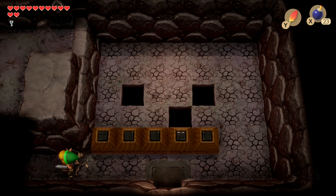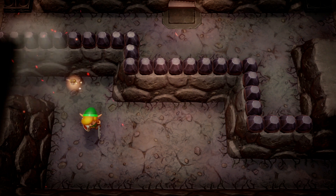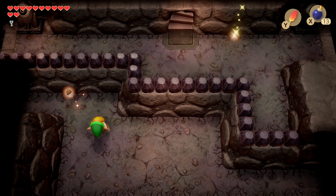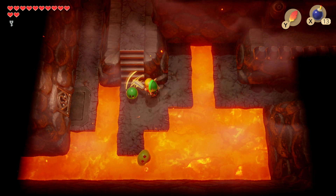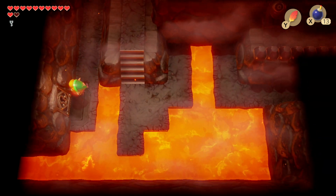Continue left. Take out the Dodongo snakes, but save as many bombs as possible because we will need them later to defeat them again — we can't actually access this treasure chest yet and will have to redo that battle. Just hop over to the door on the left-hand side and carry on.